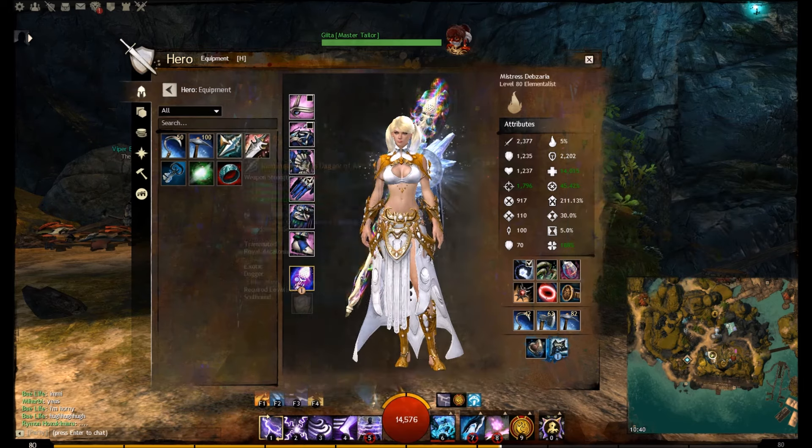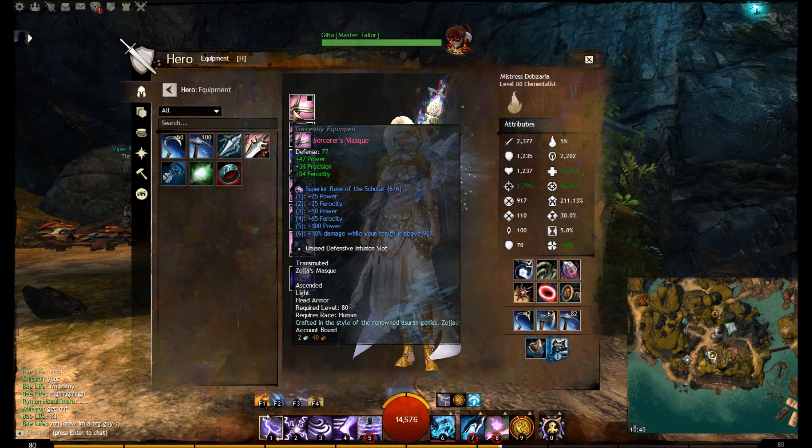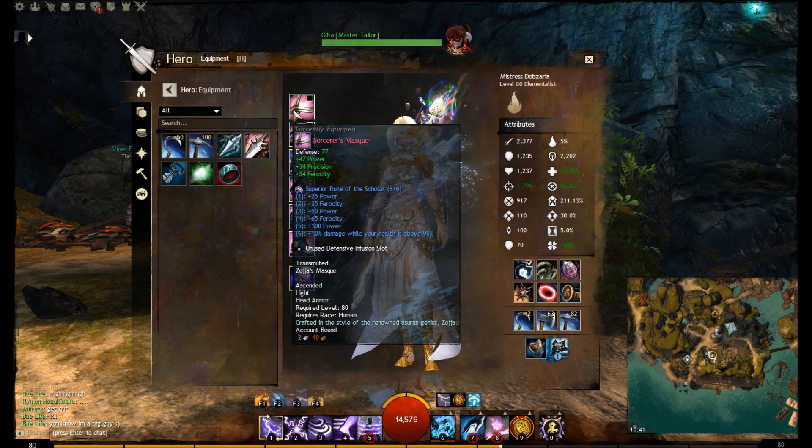For the equipment, as you can see, it's all got Rune of the Scholar with stats on the right-hand side. I've also got a fractal weapon for underwater — that's one of the skins I managed to get from the fractals.